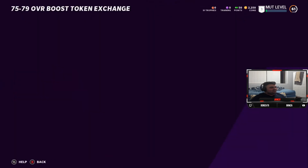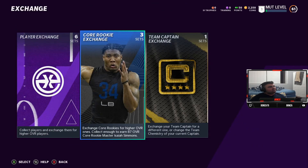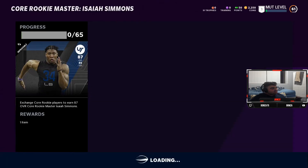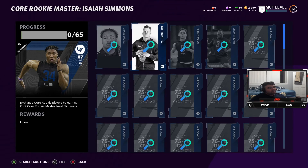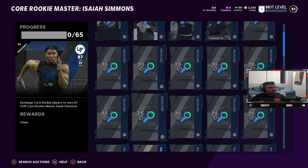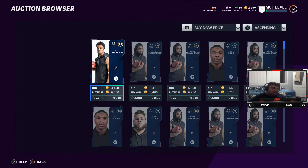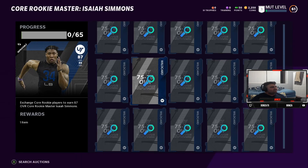I don't know what any of this is — this is from rivals. I'm gonna have to look into that deeper, I'll probably do a video on that later. But it looks like team affinity. Core rookie exchange — what is this? How do I get Isaiah Simmons? Oh, by putting the big four and a million rookies. I want this card — maybe in the future I'll get it. The future is not today, definitely not tomorrow, but I might get this card in the future.